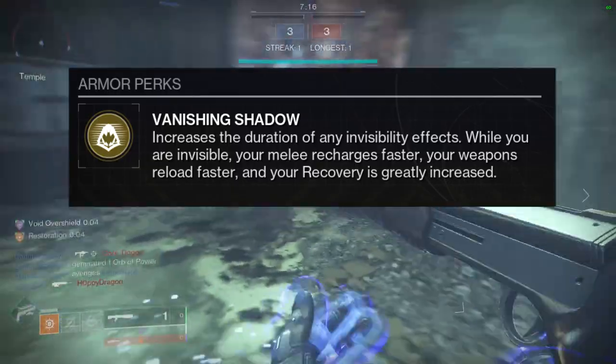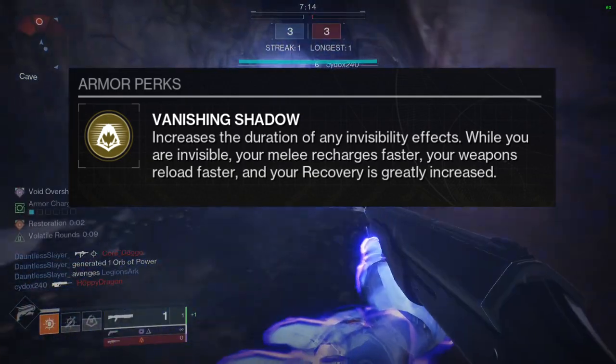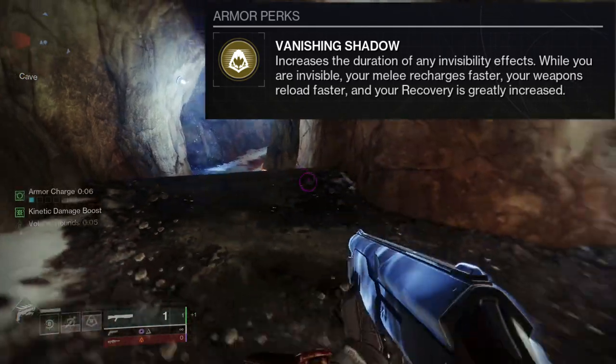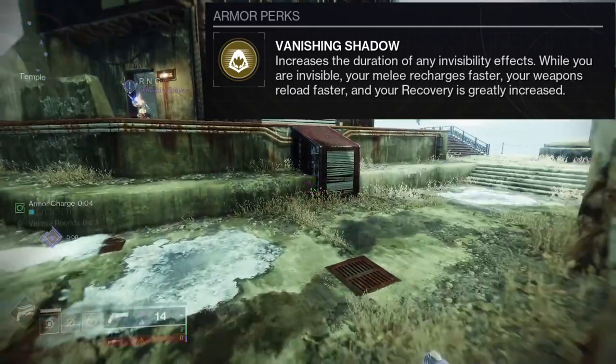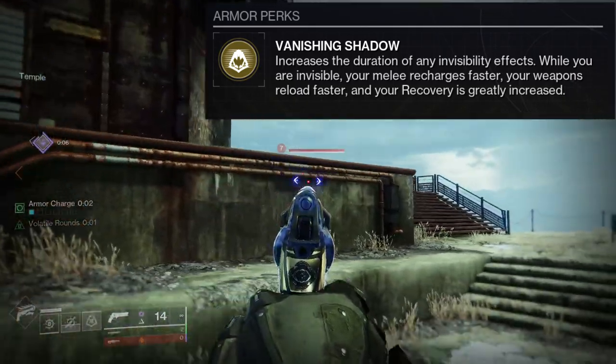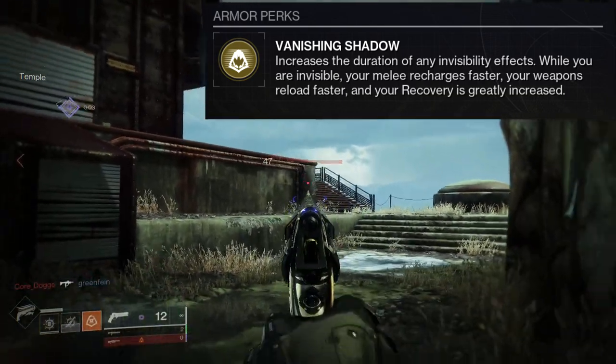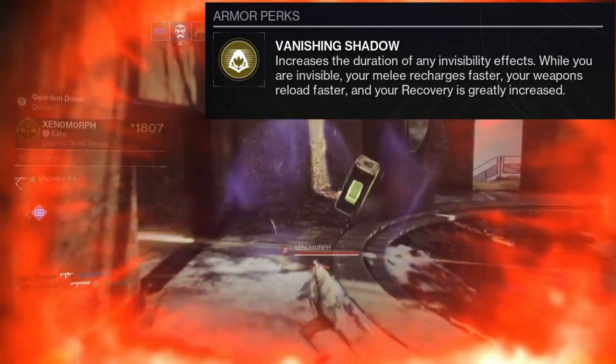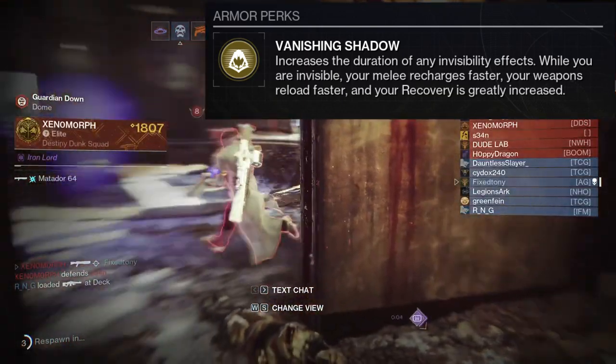Banishing Shadow increases the duration of any invisibility effects. While you are invisible, your melee recharge is faster, your weapons reload faster, and your recovery is greatly increased. This one's pretty much self-explanatory — you gain more invisibility, which means it's like an extra 3 to 4 seconds.